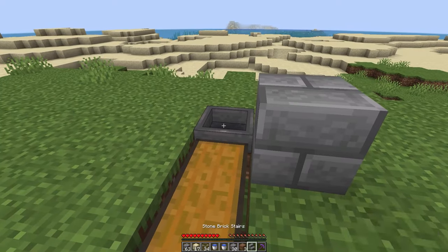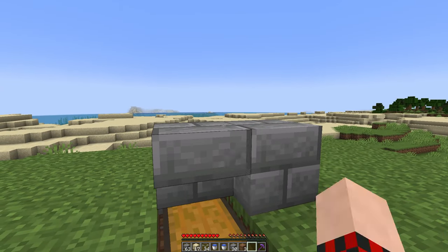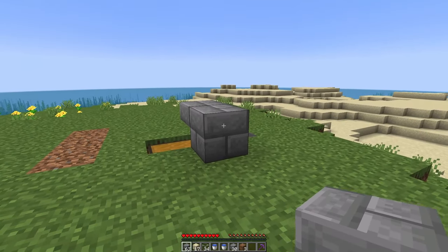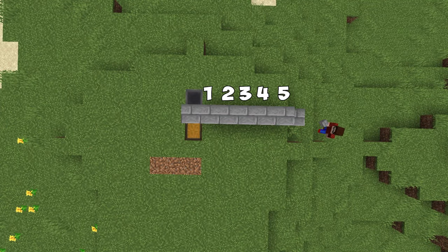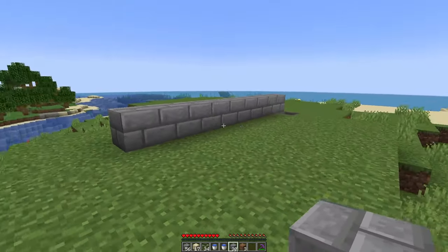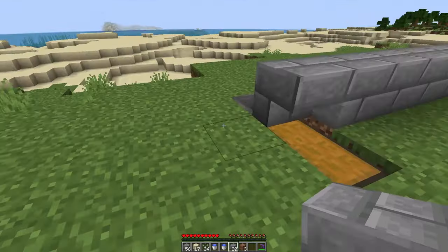Over the hopper, go ahead and place a block and then place upside-down stairs right across the chest like this. Then away from the hopper place eight blocks — one, two, three, four, five, six, seven, and eight. I went in here and expanded the land just so I have room to build.